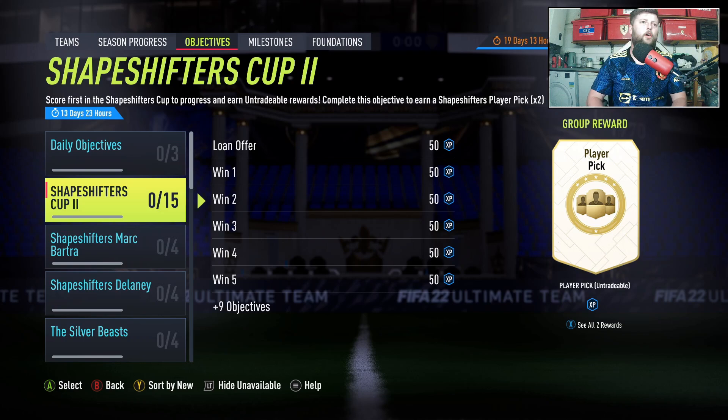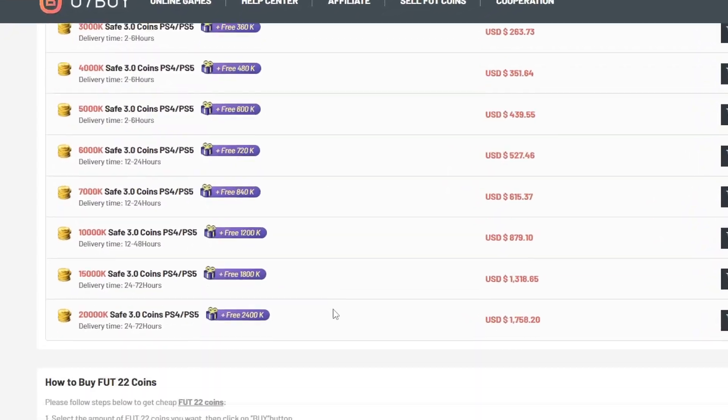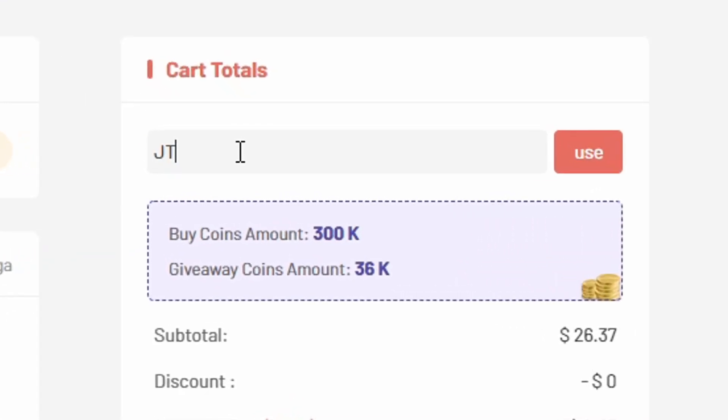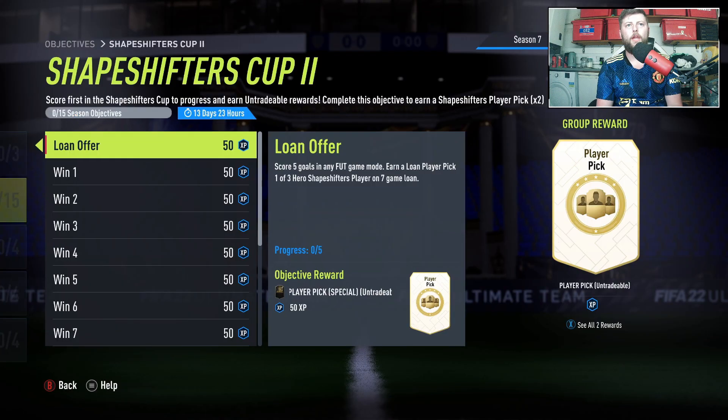What is going on guys, today we have got the Shapeshifters Cup. Two objectives — you're tired of coming up against teams that want to rip your hair out every single day. Make sure you check u7buy.com for the most reliable and cheapest coins on the market, and at checkout make sure you use code JT11 for five percent off your order.